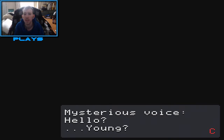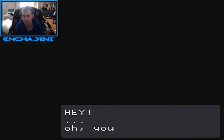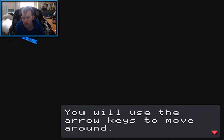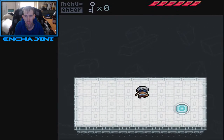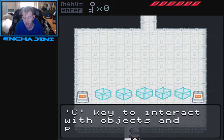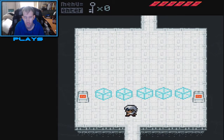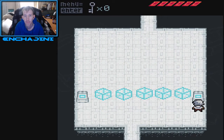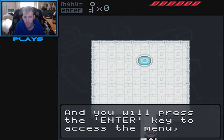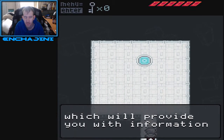Hello, young. Hey, you can hear me? Good, now listen — you're about to wake up, and you will use the arrow keys to move around. You will press the C key to interact with objects and people around you. And you will press the Enter key to access the menu, which will provide you with information about yourself and your surroundings.